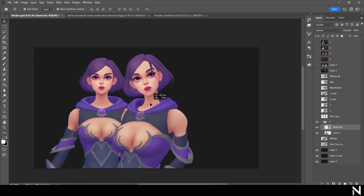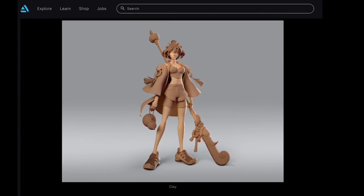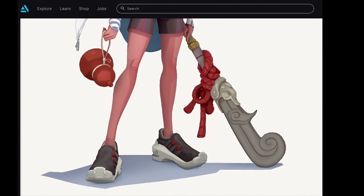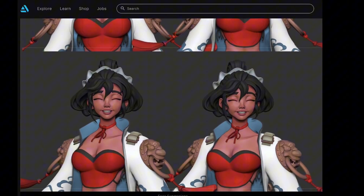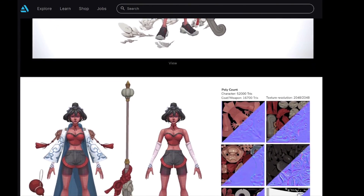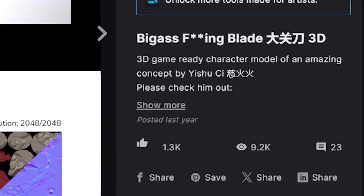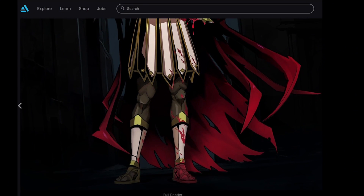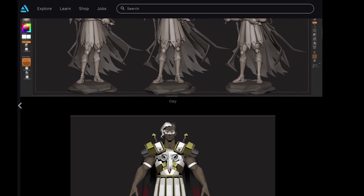Spend as much time as you can on the presentation — this is the moment that will take you from beginner to professional. When studios hire you, they want to know you can sell your product, so make it look as appealing as possible. I also do a lot of post-processing in Photoshop, but it really depends on the character. Do your research — see what gets likes, what brings the most attention, and how people become popular. If your work gets a lot of attention, you become more recognizable, which brings more connections, more job opportunities, and more following. It's all about building your reputation — be known for high quality.